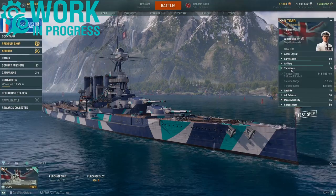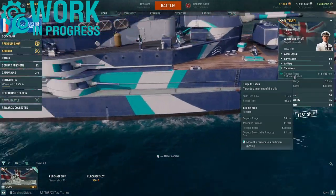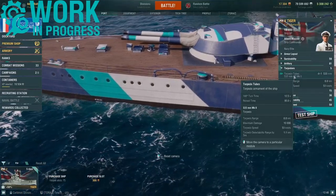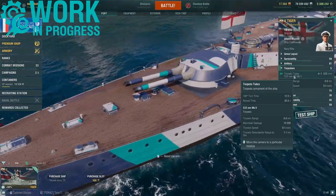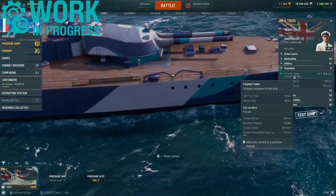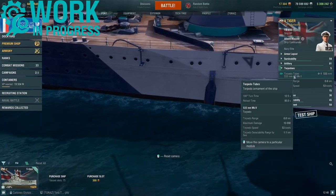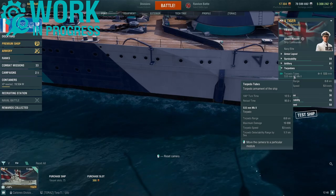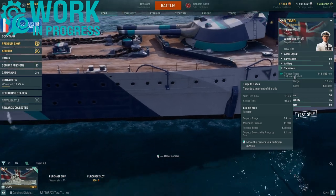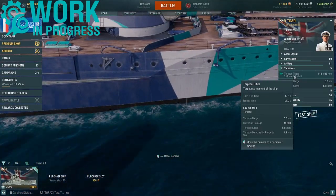Tiger also gets access to torpedoes — four launchers, two on each side, one fore and one aft. These are submerged torpedo tubes. They have a reload time of 95 seconds, a max range of 6 kilometers, max damage of 10,000, a torpedo speed of 53 knots, and these torpedoes can be detected at 1.1 kilometers.